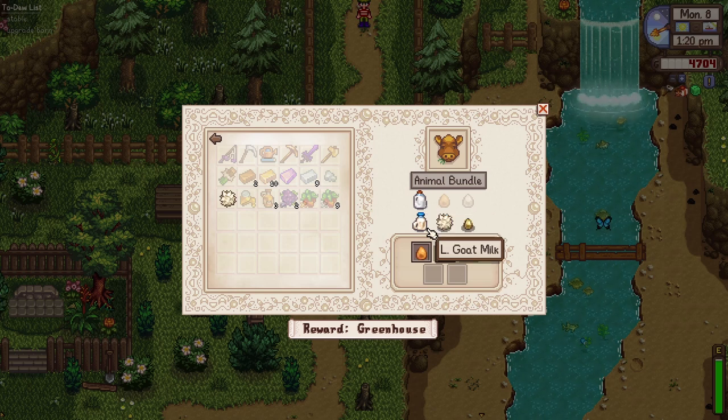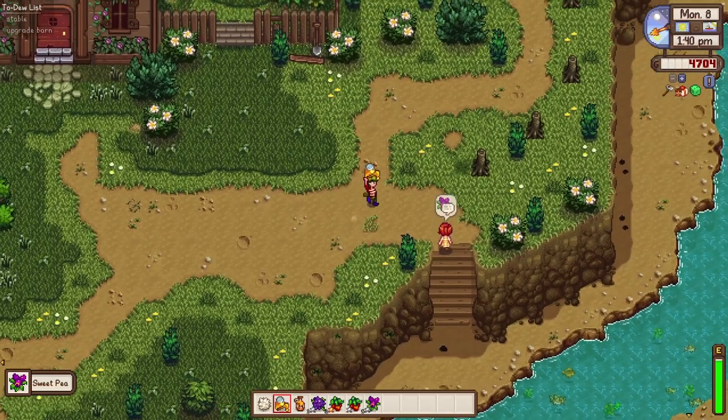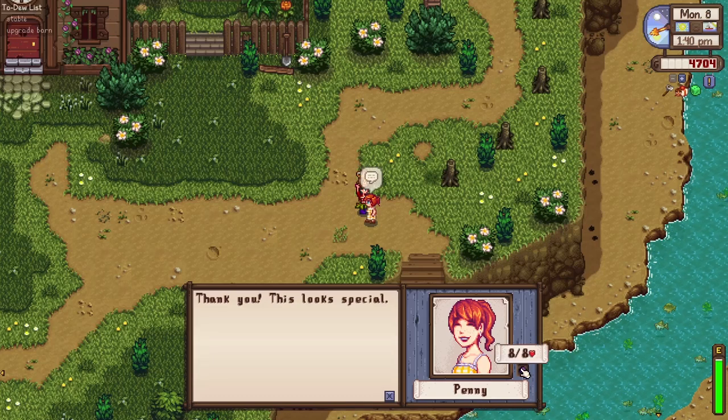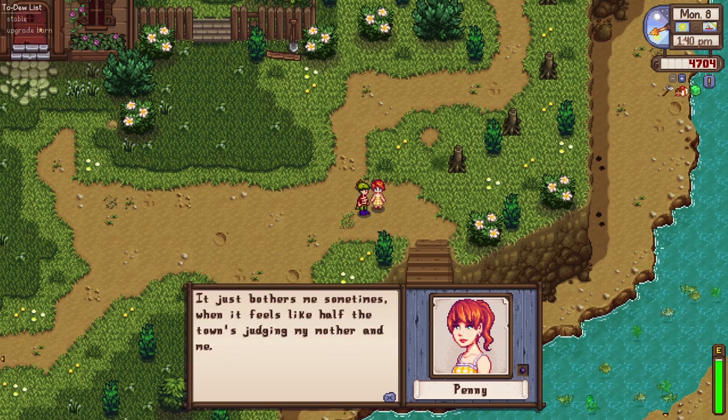We already have milk but we need a goat, wool — oh, we have Wooly right here, just in time! Emily actually gave us wool. I need to place it in the community center. Looks like Penny likes maple syrup — she is so happy! I can actually give a flower for her hair right now.